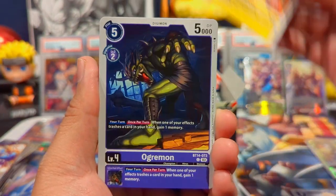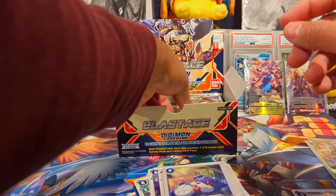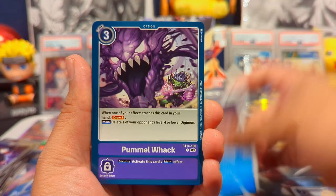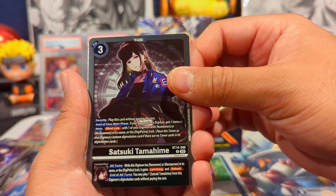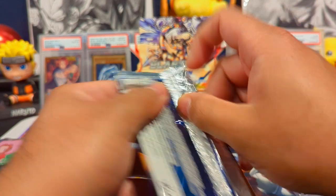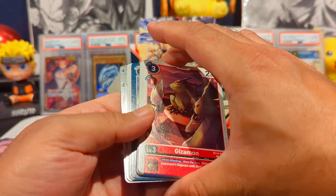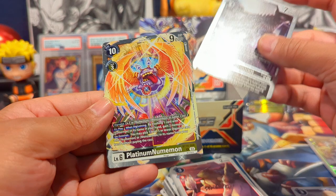We have Elugamon, Triceramon, Chumon — fantastic card — Sukumon, Ikakumon, and Eiji Nakasumi. Next pack: Panjia-mon, Marine Devi, Pummel Whack, Kunemon, Marine Angewomon, Sukumon, another Tsuka card, Satsuki Tamahime, and a Mimi Tachikawa. Then a Kargaardrumon and a Platinum Numemon from a later pack.